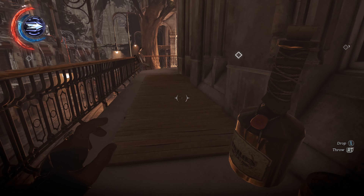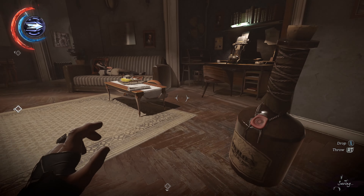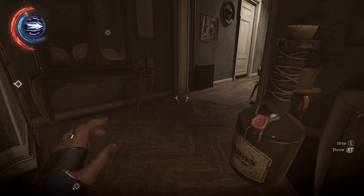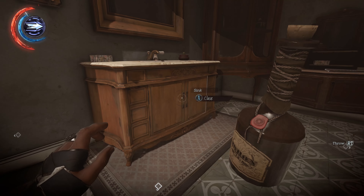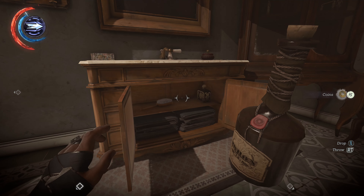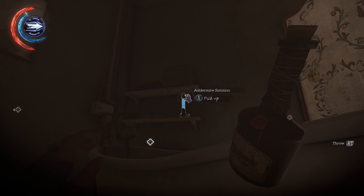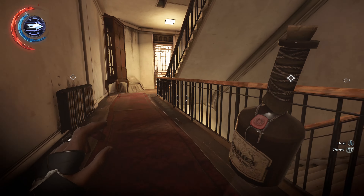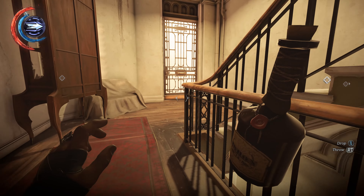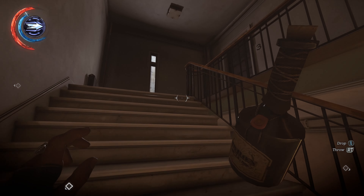Once you get up here, if you want, you can head into this apartment — there is a little bit of loot that you can pick up in here, nothing substantial. Head into the bathroom, crack this open — there are bathing salts, and then there's an Atomize solution in here if you need one. From here, just crack the door open and head up a level, all the way up here, around to the back.